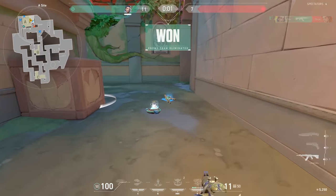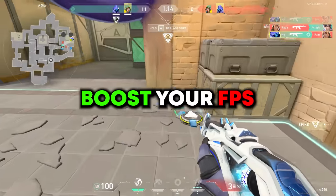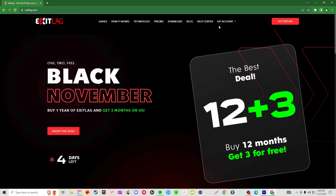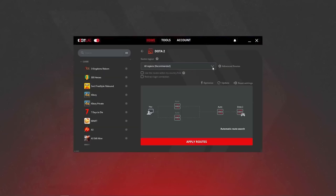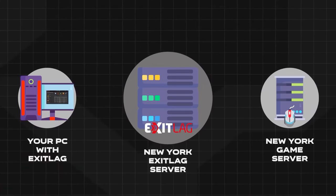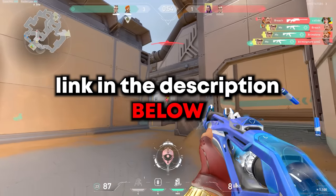Before we get into the video, we have a quick message from today's sponsor. Does your internet stink? ExitLag is a performance optimization software that will not only lower your ping but can also boost your FPS — two hugely important variables in FPS games like Valorant. Head over to exitlag.com. The sign-up process is quick and easy, and you get a three-day free trial without a credit card. ExitLag finds the fastest routes to game servers. They're also currently having a Black November sale — subscribe for two months, get a third one free.